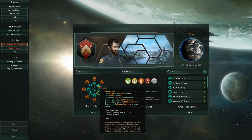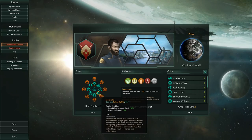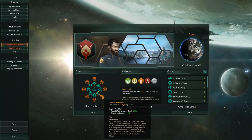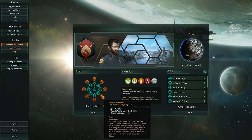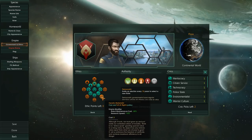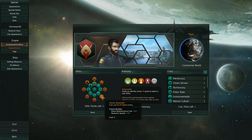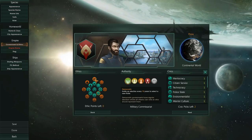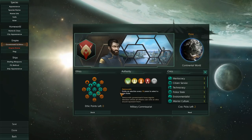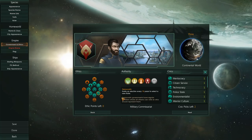However, we could also remove one ethic and increase Materialist to Fanatic Materialist — which means we are now an empire that likes to fight and also likes to increase the ability to fight through research. Of course, this works the other way around as well, where we can have a hardcore military empire that does a little bit of research on the side.